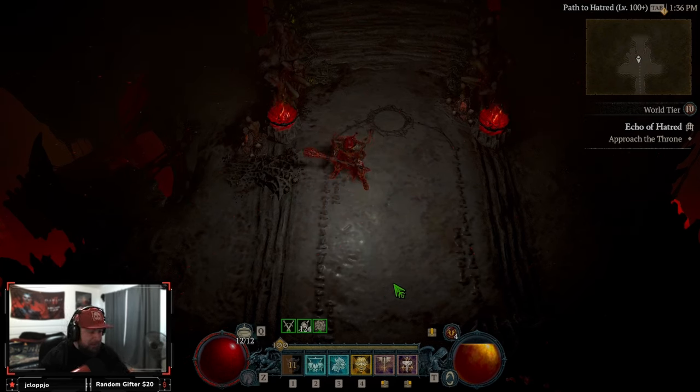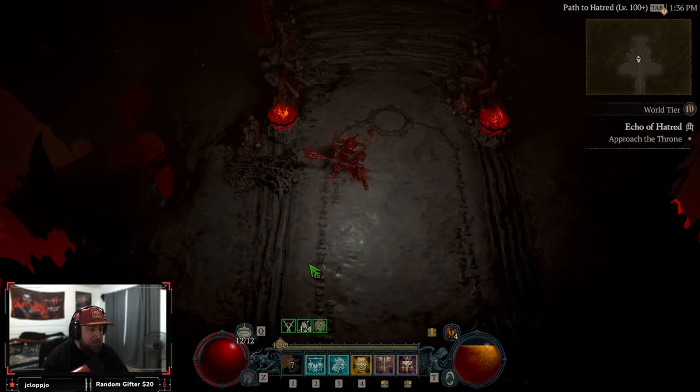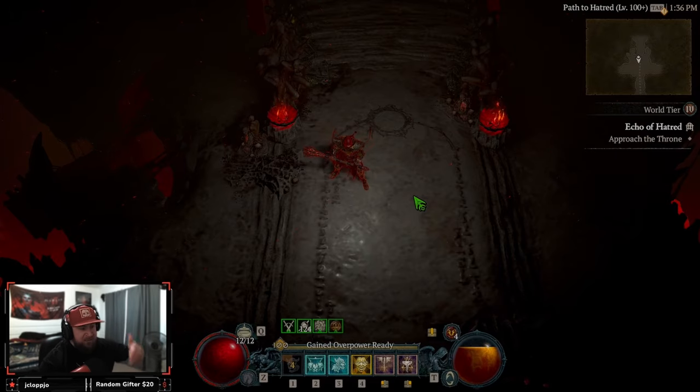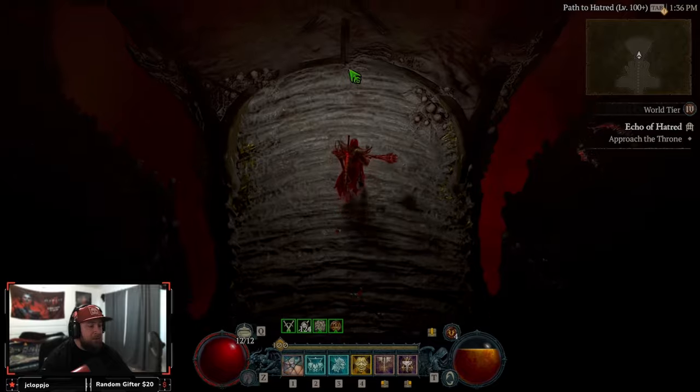When Lilith comes down, right before she's about to drop, we're going to pop all three of our Shouts, and we're going to dash to get Tabalt to make her vulnerable. Smash, and she should just get her face destroyed. Let's go ahead and pop this now.